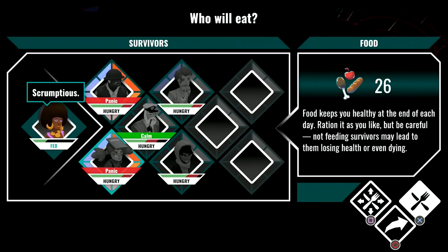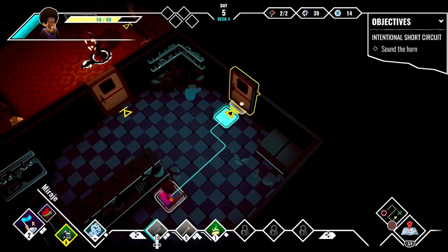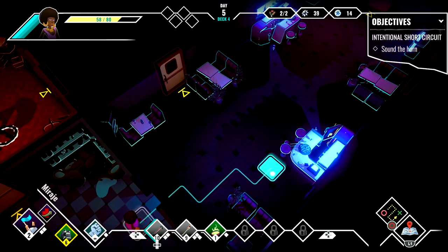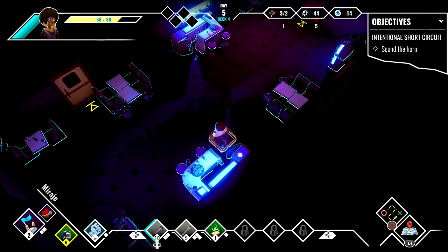Housing a bunch of survivors comes with responsibilities, such as feeding them and making sure they're in tip-top condition. This means you'll need to be even more thorough when it comes to exploring every level, and you'll need to make tough decisions when it comes to who eats and who doesn't.